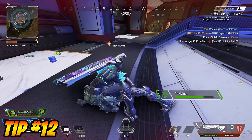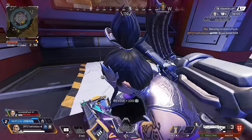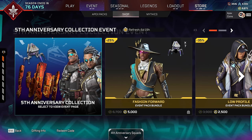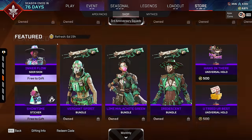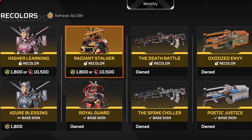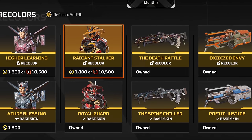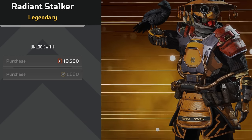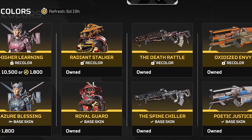Apex Legends cosmetics have in some ways really gotten out of control, but one nice thing is that the store saw a complete overhaul recently. If you are unaware, scroll down in the store and there's now a recolor-only section. This is more or less free stuff you can get from those red tokens — the legend tokens. If you already have the base version of that skin, you gotta take advantage of all that free stuff we can get.